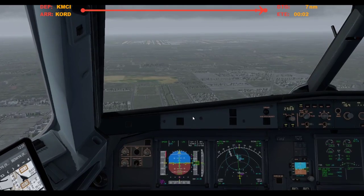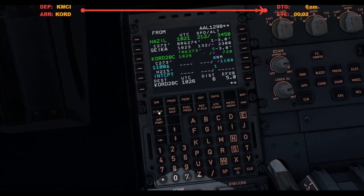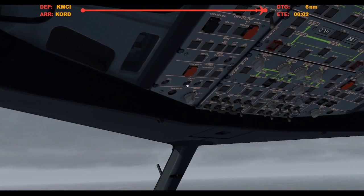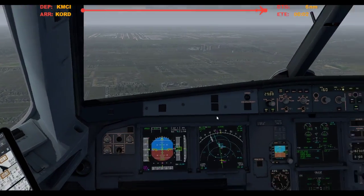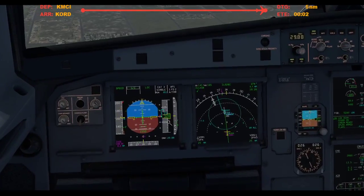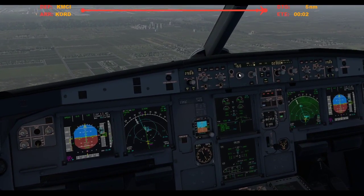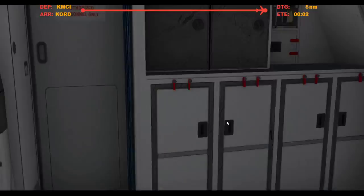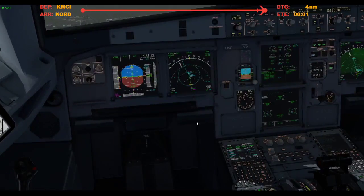Maybe we should do a Flap 3 — I should have thought of this earlier. Let's do Flap 3, because it's super windy. Alright, Kevin's notified. Let me just look at our ground speed — we're doing 160, ground speed's 140. 30-knot right crosswind. Let's go gear down. Flaps 3, quantin 4,000 feet.